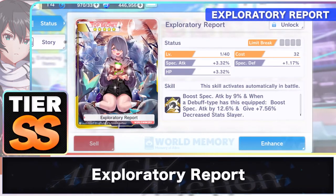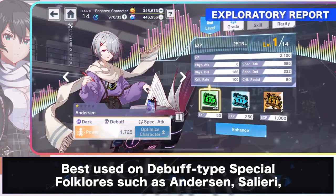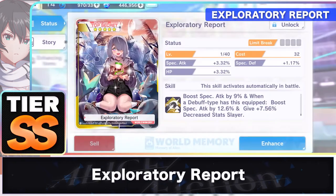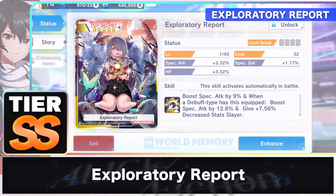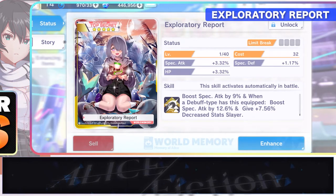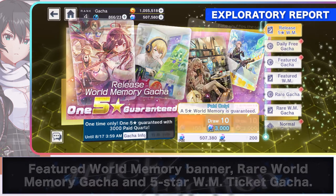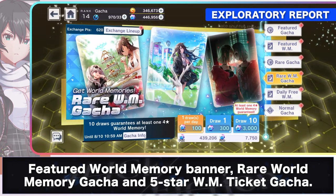Exploratory Report also makes it into the SST tier list and is best used on debuff-type special folklore such as Anderson, Salieri, Wang, Hannibal, and Amadeus as it boosts their special attack by 12.6% and gives an additional 7.56% added damage to debuffed enemies. You can get this world memory from the released 5-star world memory gacha banner, featured world memory banner, rare world memory gacha, and the 5-star world memory ticket gacha.